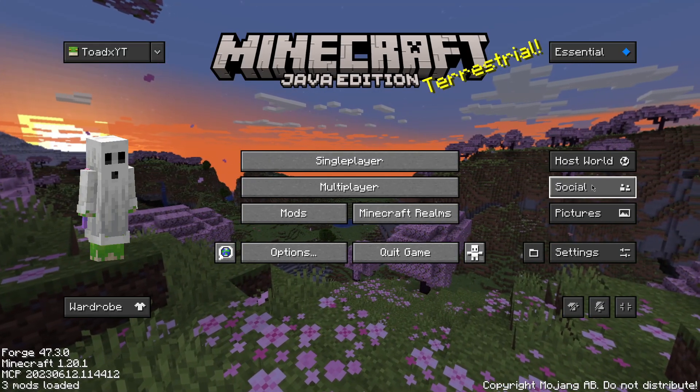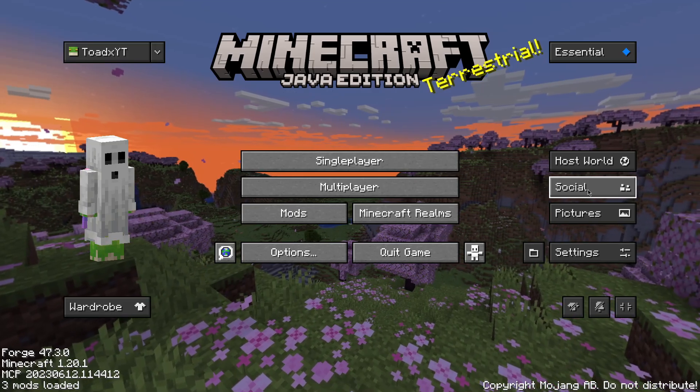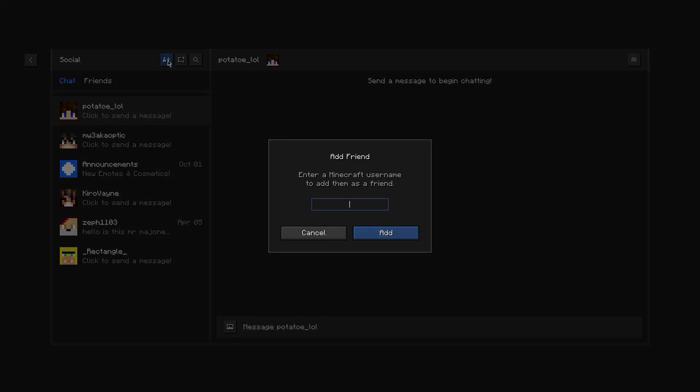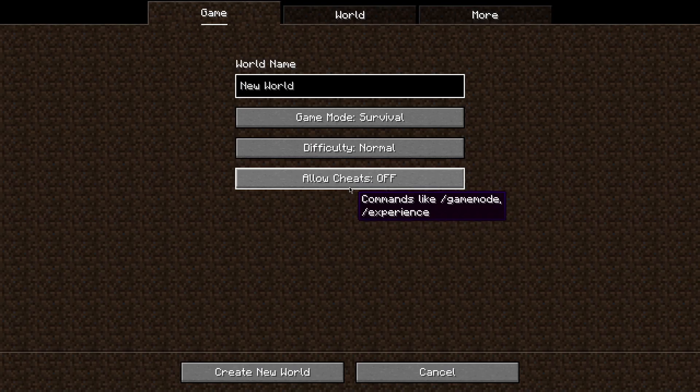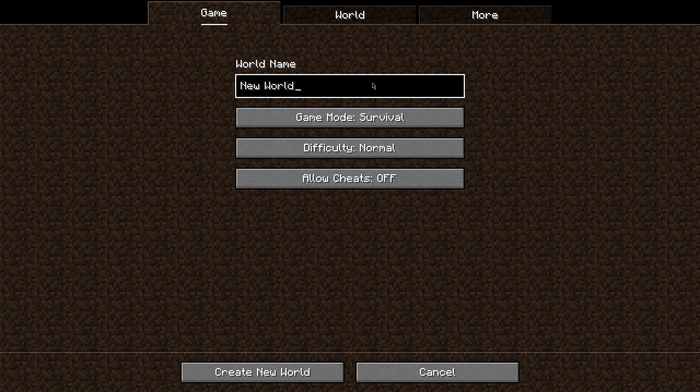Once you and your friend have the Essential mod downloaded, if you go over to the Social tab and click Add Friends, you just have to type in their username to add them. Once they are a friend, you can go ahead and click Host a World, create a new world, name it whatever you want, and go through all the settings as you please.